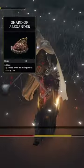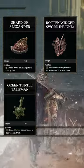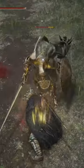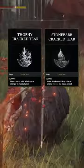For your Talismans, you're going to be using the Shard of Alexander, the Rottenwing Sword Insignia, the Green Turtle Talisman, and the Claw Talisman. For your Armor, you're going to use the Raptor's Black Feathers for that extra jump attack damage. And for your Flask, you're going to be using the Thorny Cracked Tear and the Stonebarb Cracked Tear.